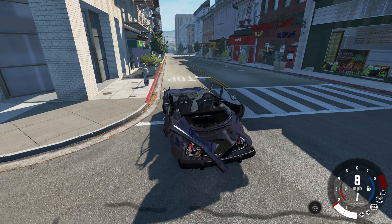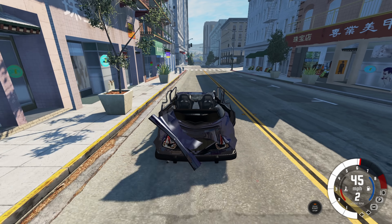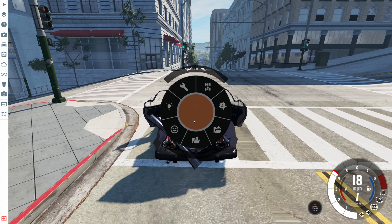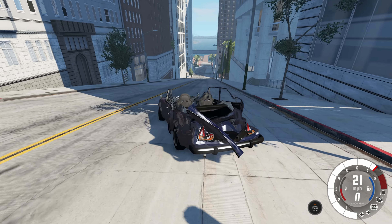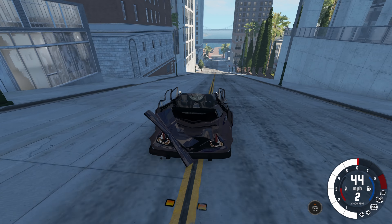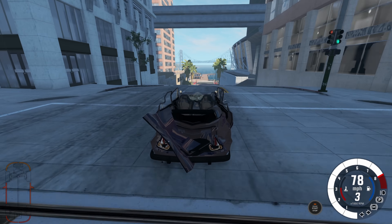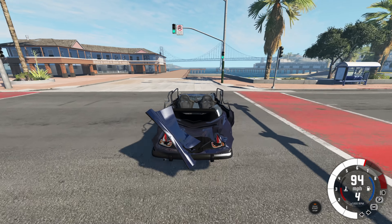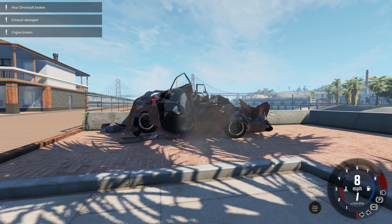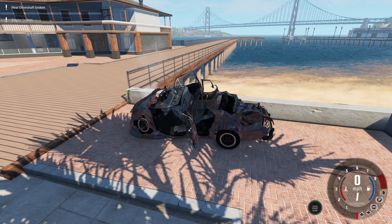Go back to the T-Series and replace it with a regular vehicle — how about an Abishu Miramar, straight tuned version, so we can have a nice sporty car to crush. We'll drive directly under the bollard nice and slowly, centered right in the middle of the vehicle. Now we go to the bollard and hit Page Up and Page Down to control it.